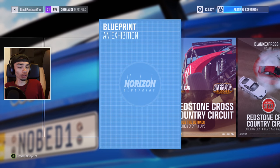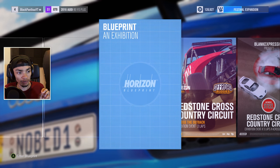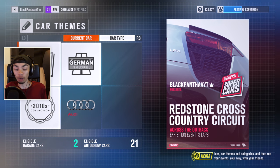Blueprints on Forza - what are blueprints? Well, it means you can make your own events, so that's what we're gonna do today. Jump in here and we get to choose - it's gonna tell us to set race conditions, number of laps, car themes and categories, and then run your events your way with your friends.